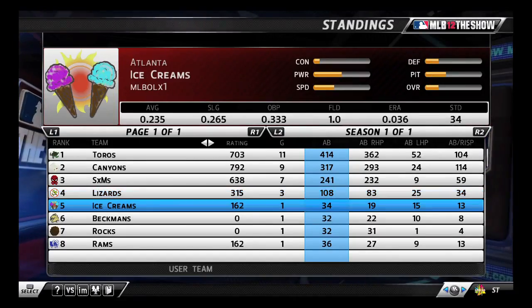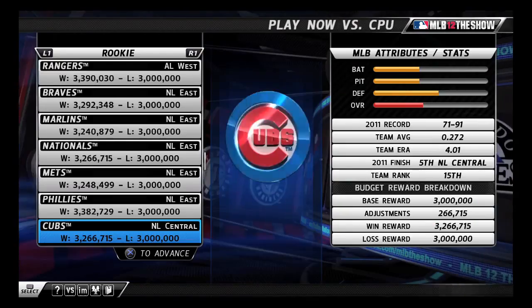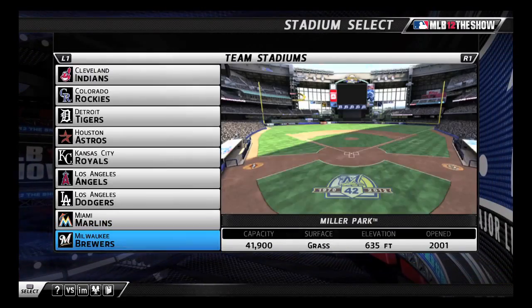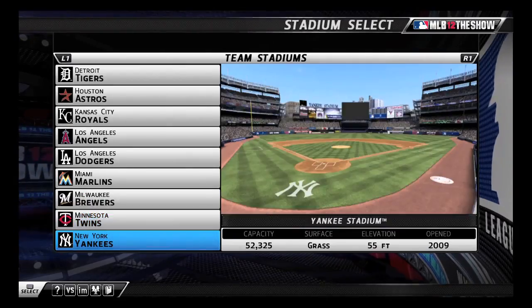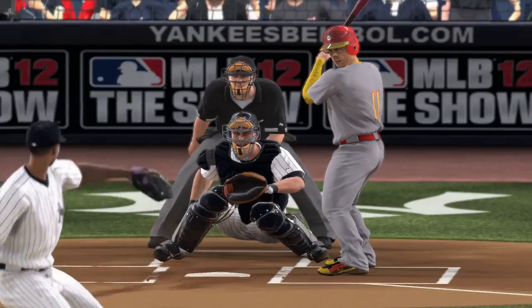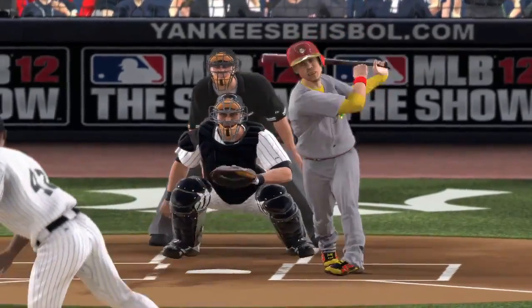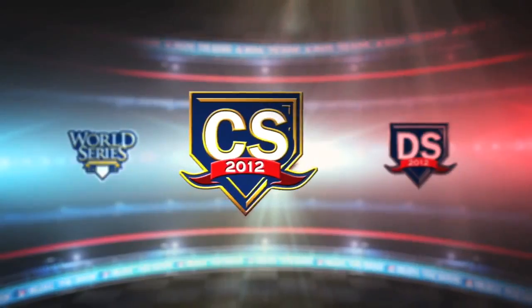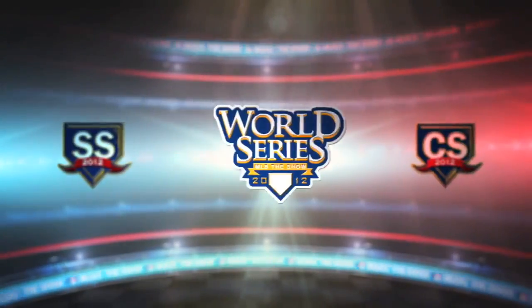Compete head-to-head to gain rank and climb up the series standings. Challenge the CPU to earn budget and unlock each team's stadium without risking your team's rank. Standings are recalculated after the completion of each season. You'll be placed in one of four divisions: Season Series, Division Series, Championship Series, and World Series.